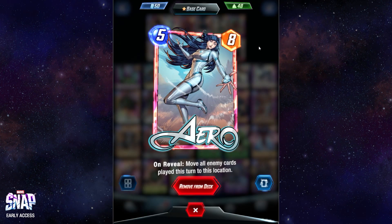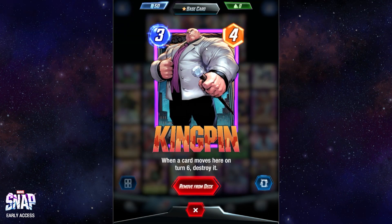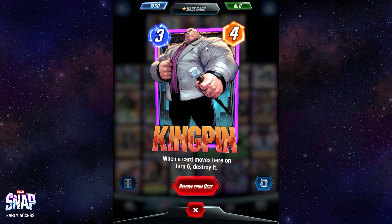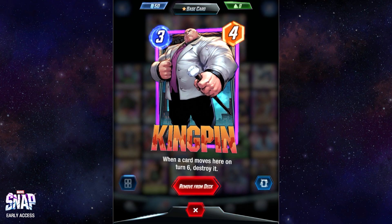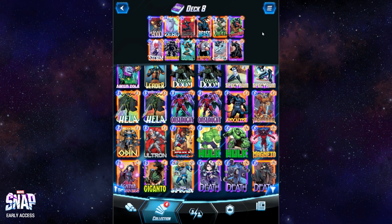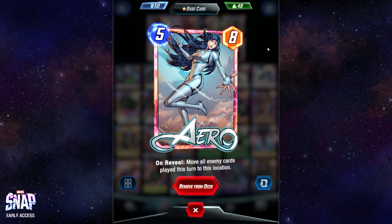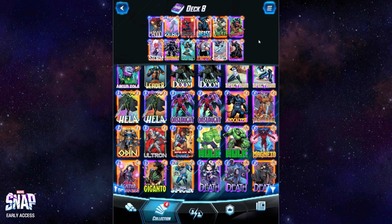Last but not least, we have Kingpin and Arrow — the one you saw at the start. It's a wicked combo and so much fun, but it's just so unviable in competitive unfortunately. Kingpin: when a card moves here on turn six, destroy it. The problem is opponents will just place their cards there on turn six rather than moving them. With the right field it can work, but it's so unreliable. And then Arrow — on reveal, move all enemy cards played to this location this turn. So you put Kingpin down ideally on turn five in a relatively empty lane, and then drop Arrow the next turn to bring their cards there and destroy them. Not overly competitive, but fun nonetheless.